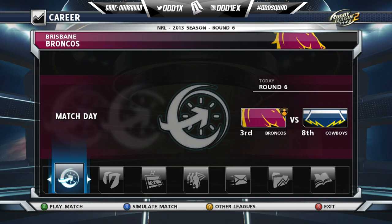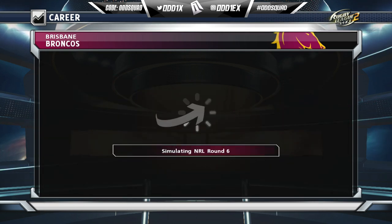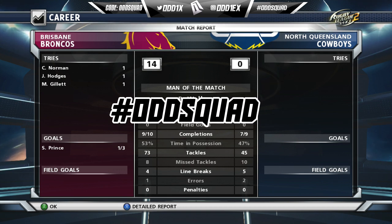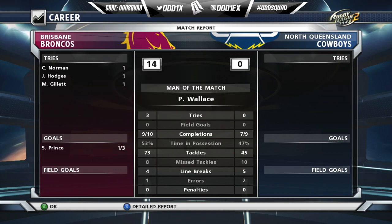Before we jet off, like I said we will be simulating every second round just to progress through the series faster — it may change come Origin time, we'll see when we get there. As you can see, we defeat the Cowboys 14 points to zero, with Scott Prince continuing his poor form off the boot, kicking one from three. If you made it this far into the video, hit up that comment section with the hashtag OddSquad, and be sure to slap that like button for more Rugby League Live 2 — or more content in general. Thank you for tuning in.